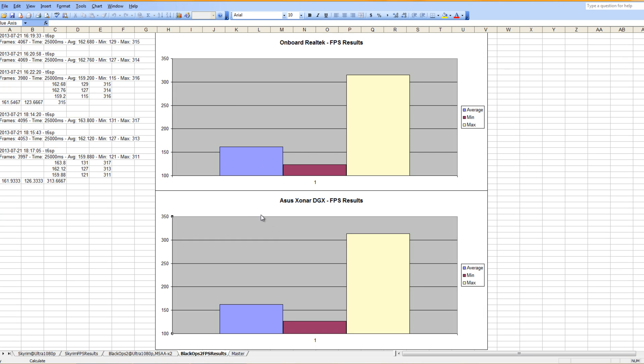Moving on to the FPS results for Black Ops 2, it was a win for the ASUS Zonar DGX by 0.4 FPS and a win on the minimum by 3 FPS, while the onboard Realtek won the maximum by 2 FPS. Again, this comes down to variance. In conclusion, it does not make a difference whether you're using a PCI Express sound card or an onboard audio solution — both recorded very similar FPS and frame latency times. If you're looking for more FPS or lower frame latency, you're not going to get it from a sound card.